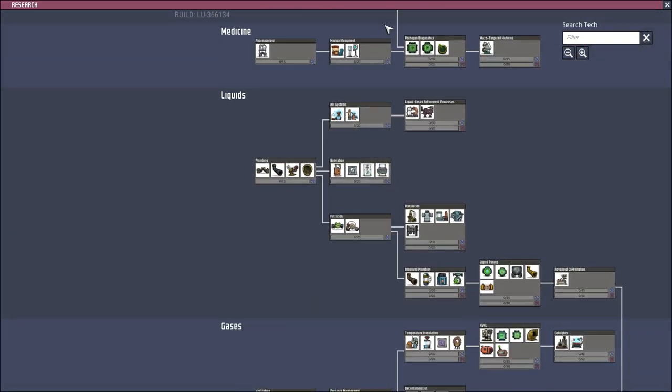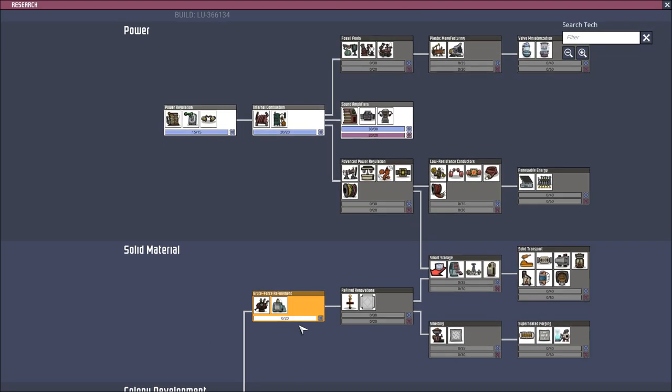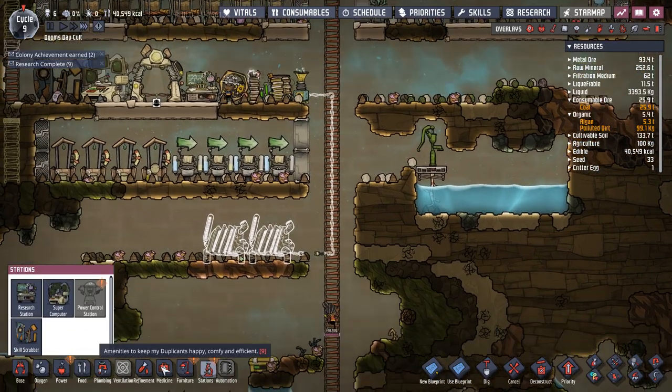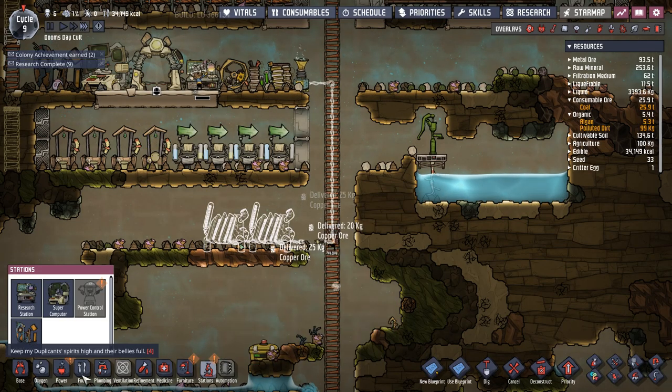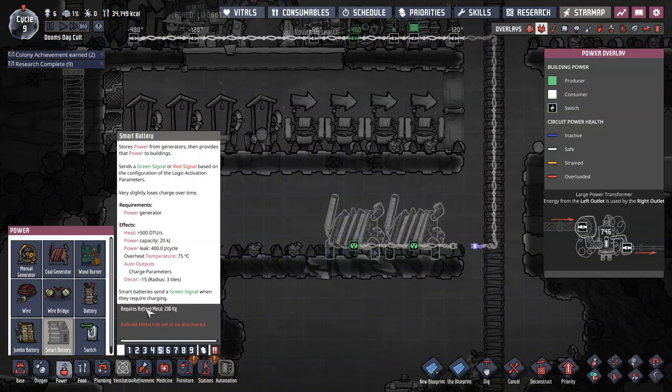Research is done — I hate the fact that it zooms in like that. So that gave us a smart battery which we can't build yet because we don't have any refined metals. We now need the rock crusher. The game just wanted to have a five-minute think about it. So the smart battery will let us hook up the two coal generators to automation so we can turn them on and off depending on battery charge.